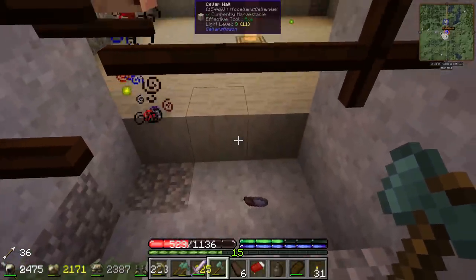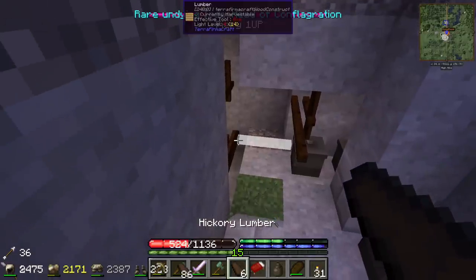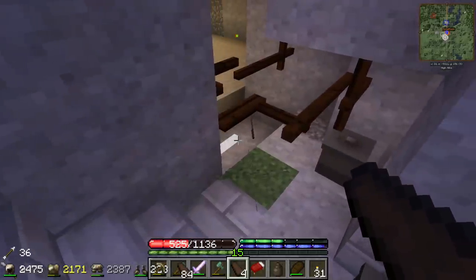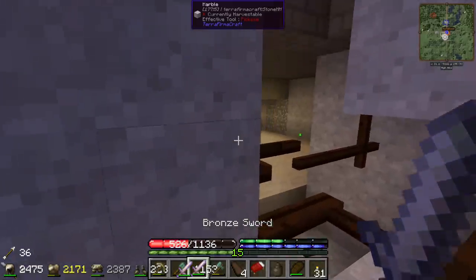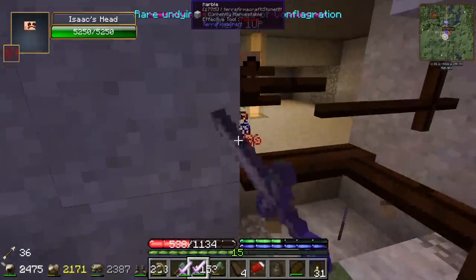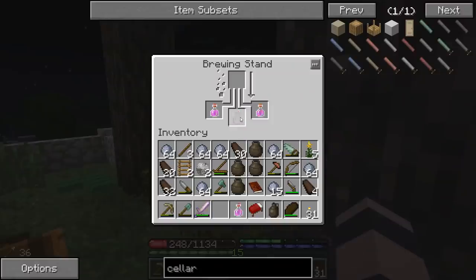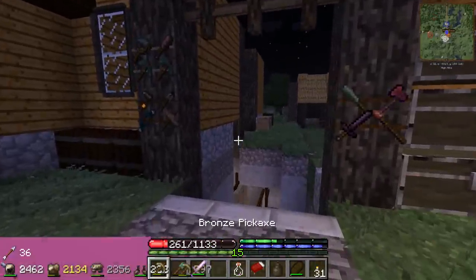Did he actually drop anything? Oh he did! Oh there's another stage - no, it's his head. I think he just dropped a knife, it might be enchanted though. I don't know if I can kill this guy. Did we make regen potions? Oh we did! Okay, well in that case we're going in.